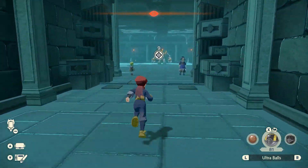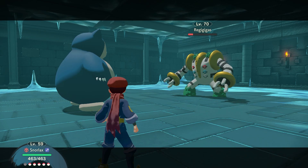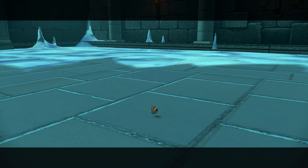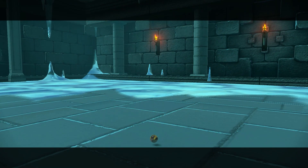Keep in mind that Regigigas will be level 70, like all the other Legendaries, and comes with powerful moves such as Zen Headbutt, Iron Head, Crush Grip, and Giga Impact. So you want to bring some Fighting type Pokemon that can do high damage.